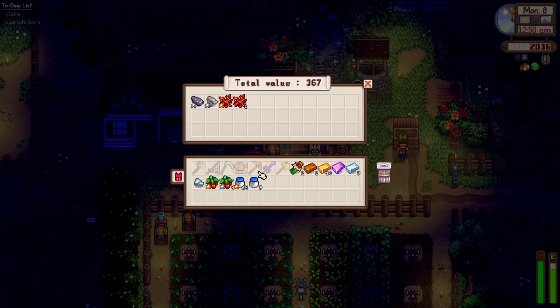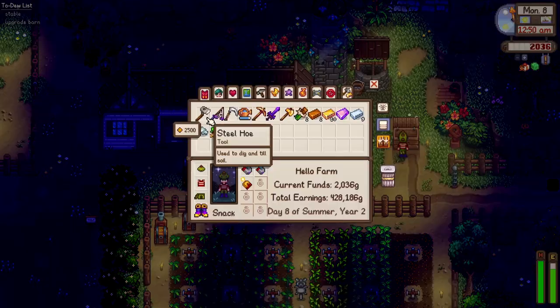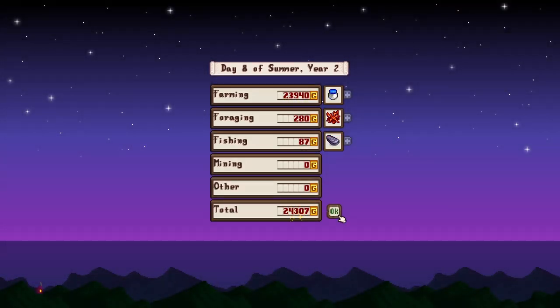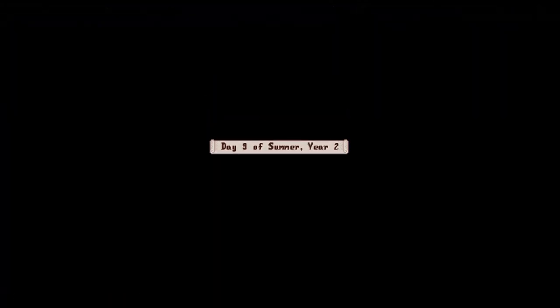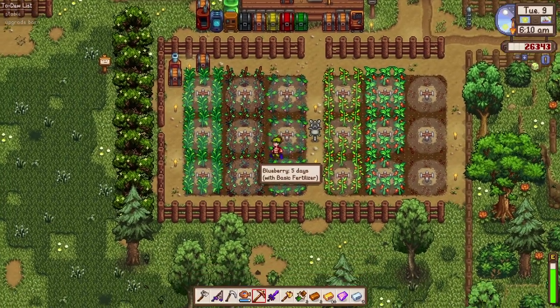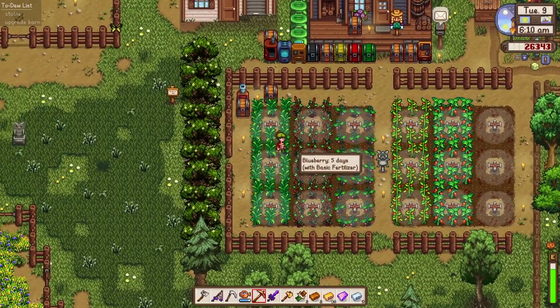Tomorrow we should have our stable — hopefully it will be up and running after a few days. Can't wait to ride a horse! We got 24,000 gold from that — what a productive run! Oh hey, our plants — they all grew so fast! Maybe we were visited by the fairy — they just sprung into life, all of them!